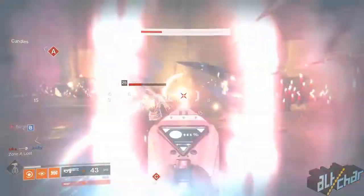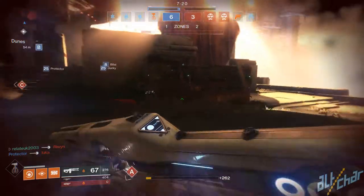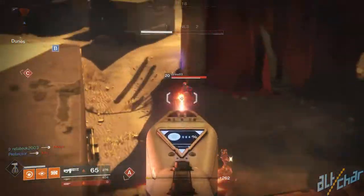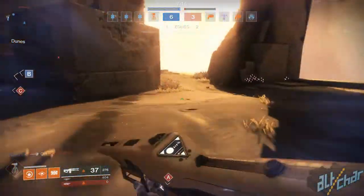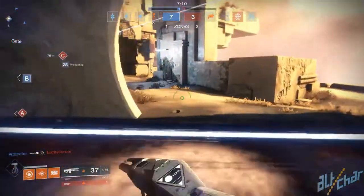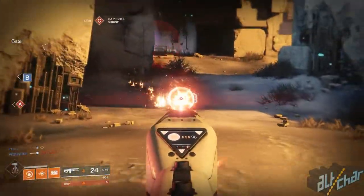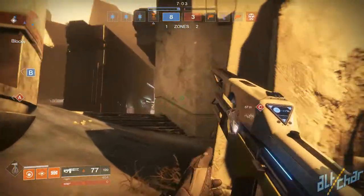For the default perks, the barrel has a chambered compensator which increases stability, moderately controls recoil and slightly decreases the handling speed. It has a project fuse that increases range and flame refraction, meaning that kills with this weapon return a fraction of the ammo used to the magazine extending the beam's duration. And finally, a composite stock that slightly increases stability and the handling speed.